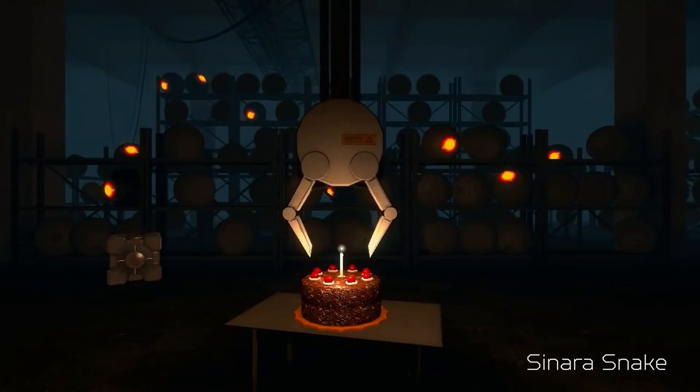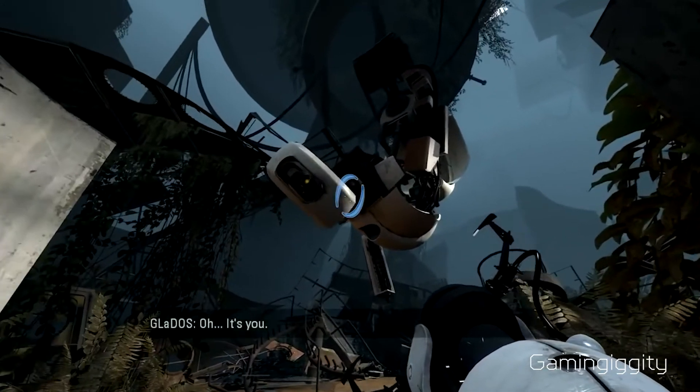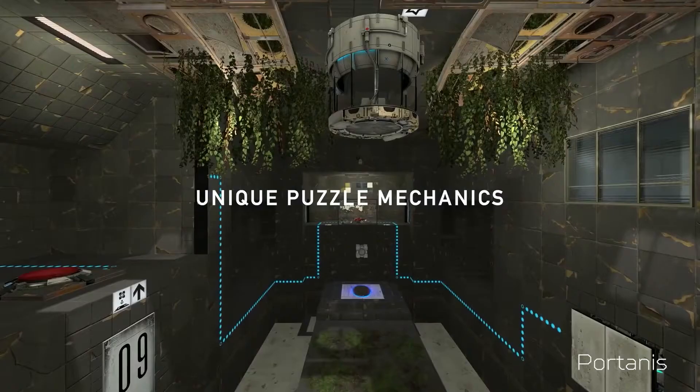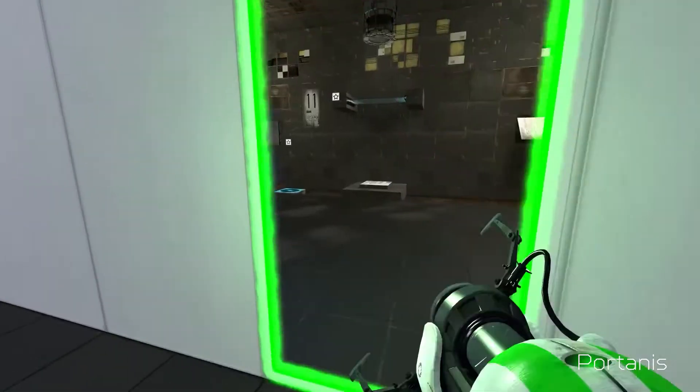And probably a little bit of the maniacal nature of its sadistic counterparts too. The mod uses all the assets from Portal 2, but expands on the original concept by adding one very unique twist — a third green portal that allows you to travel between timelines. It's still Portal, but with timey-wimey stuff.